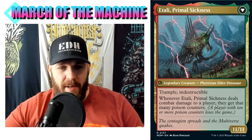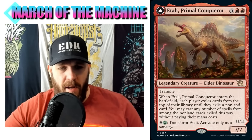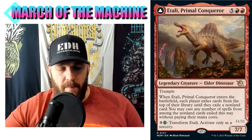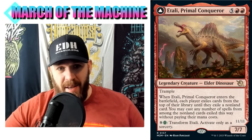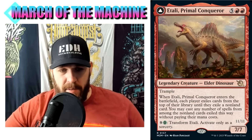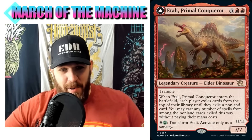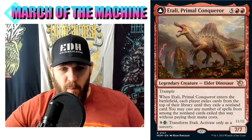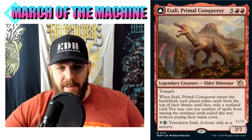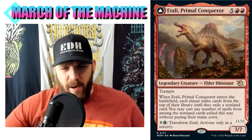Transforming costs nine mana, but nine mana is a lot less than an actual Blightsteel Colossus. Your commander is a Blightsteel Colossus on the back - that is incredible. The front side just sits there generating lots of value. Seven mana is a lot, sure, but you're in green, so you can ramp like crazy for the first three or four turns and get some nice value off your commander.